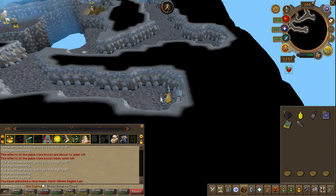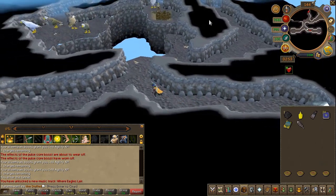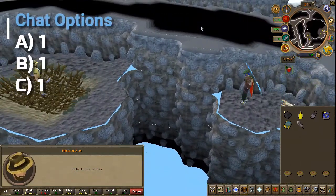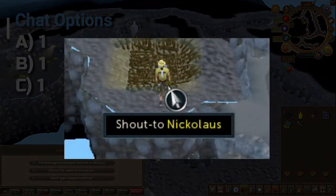Once inside the cave, head directly south and you should get a cutscene. Choose the first chat option for the three prompts. In case you accidentally click away, he does have a shout-to option.